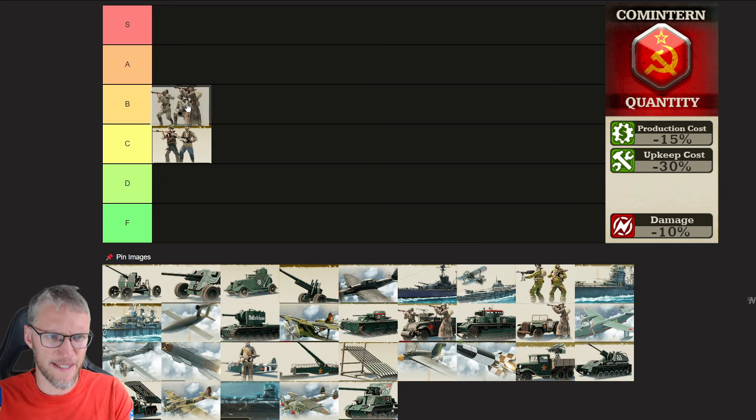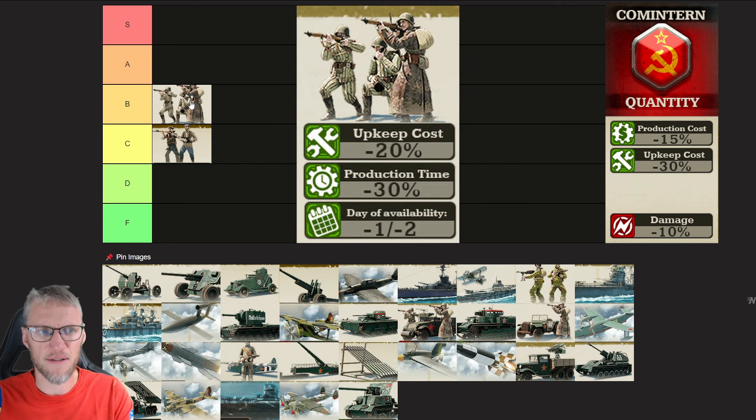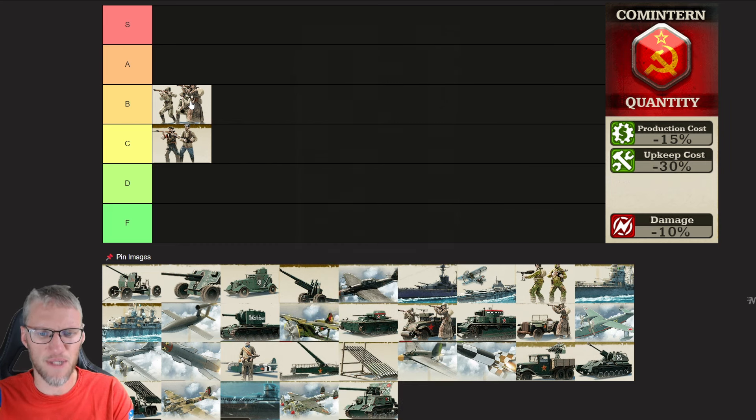Infantry — I'm going to rank them B. You pay 20% less upkeep costs for Cometaran Infantry, on top of the already 30% upkeep bonus for Cometaran — so that's 50% less upkeep. You can produce them 30% faster, and their research is available 1-2 days sooner. So you shouldn't be afraid to produce Infantry in high quantities.